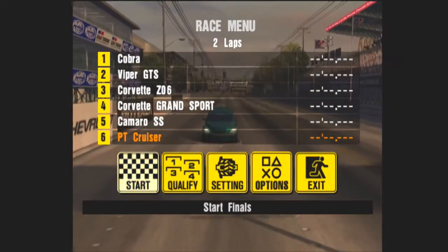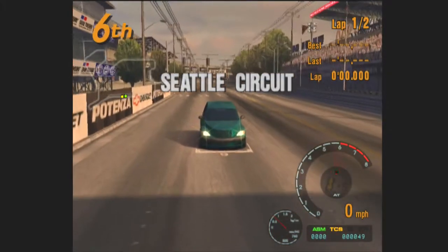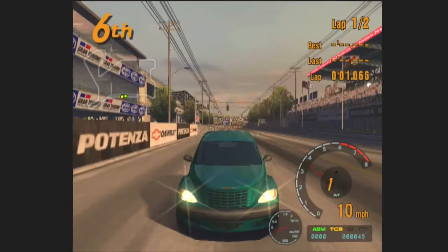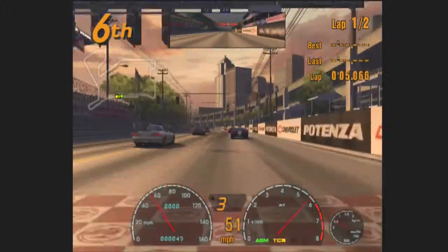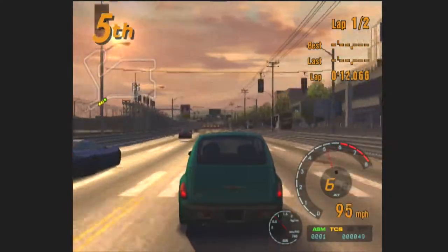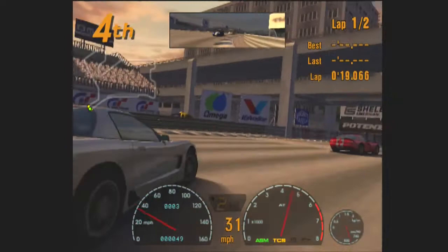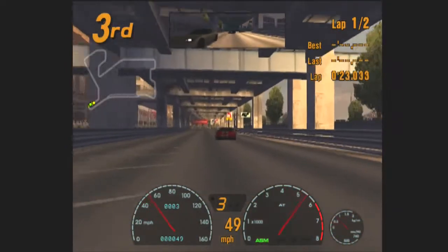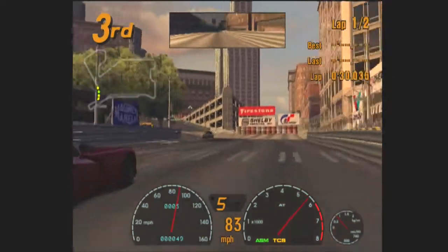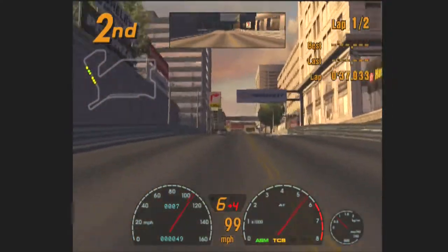Oh look at that — we've got a Cobra and a Viper and a Corvette ZL6. This is going to be fun and we're driving a PT Cruiser! They still have more horsepower than I do even when I'm tuned — the Viper is like 440 horsepower stock. At least we're able to kind of keep up with them. Y'all are slow on this curve! This is going to be easy, I think. And this actually has six gears now — I don't think it had six gears.